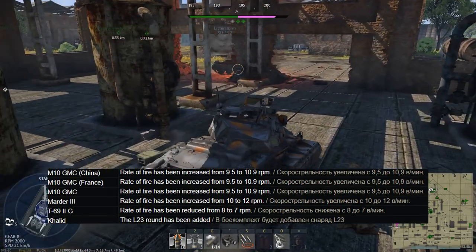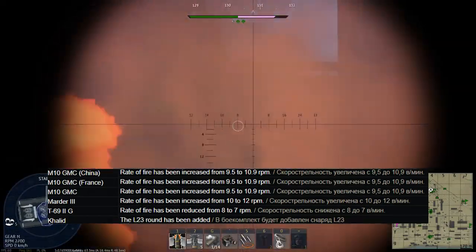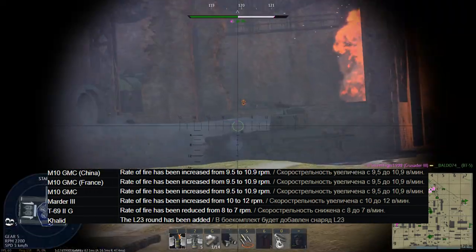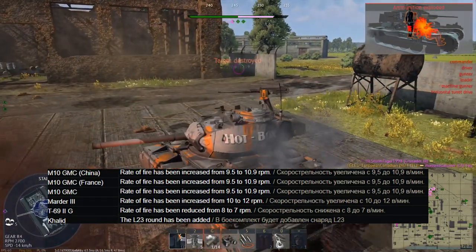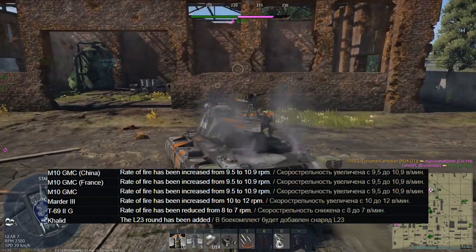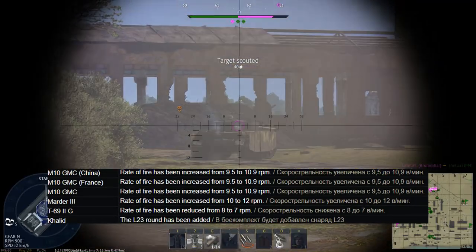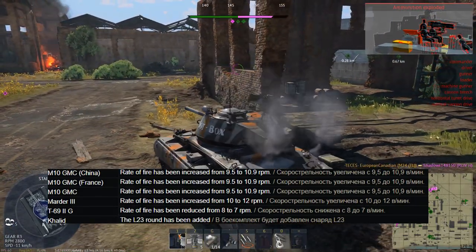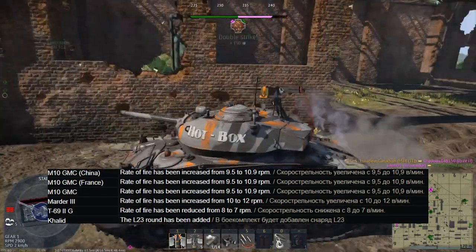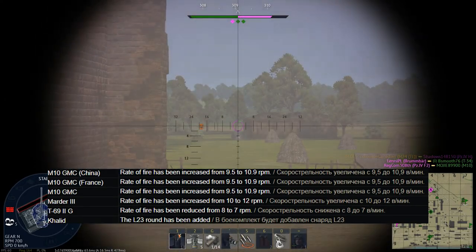The Marder 3 is also getting an increased rate of fire from 10 to 12. Same issue as the M10s — it's an open-top tank destroyer, so if you spawn at anything other than first spawn, you're just going to die to a plane. The ZTZ69-2G is doing too well, so they're reducing its rate of fire to 7 rounds per minute instead of 8. To be honest, not too much of a surprise — this vehicle is a very powerful one. If you bought it in the Chinese Lunar New Year sale, just be aware it's getting nerfed a little bit, but it still has a fantastic lineup and should still be fine. Another vehicle which is weird to see not go up in BR is the WMA301.